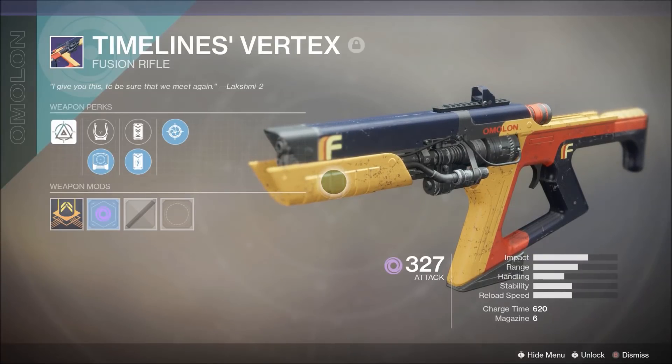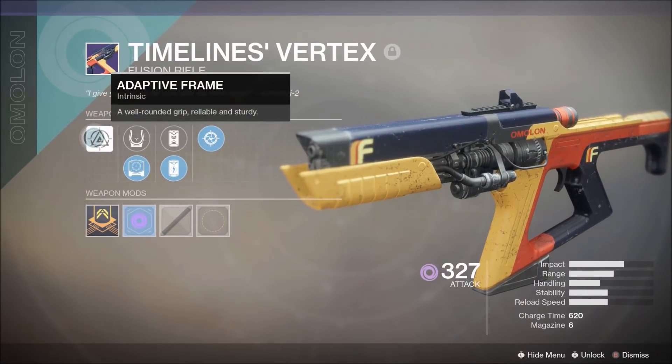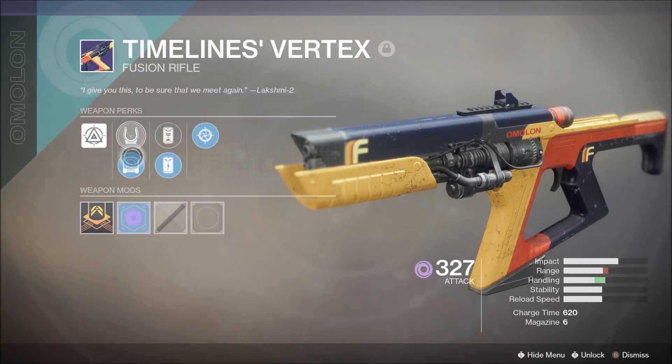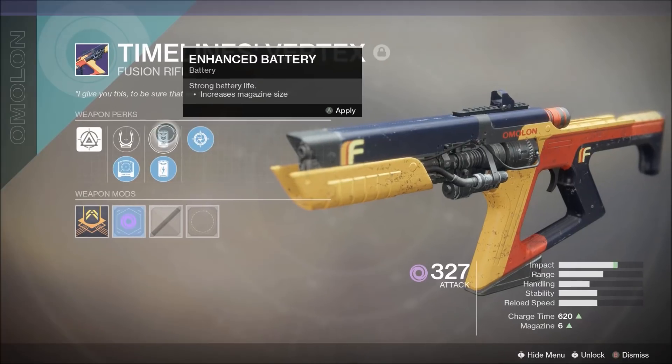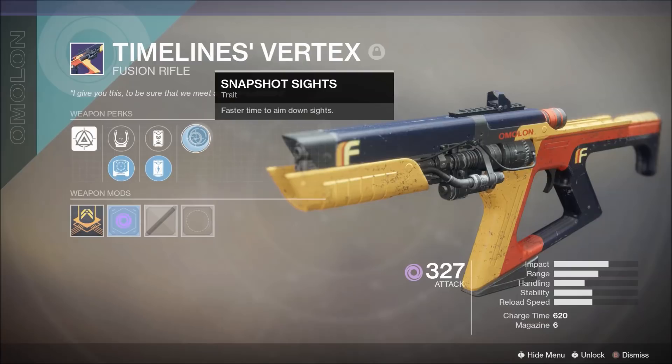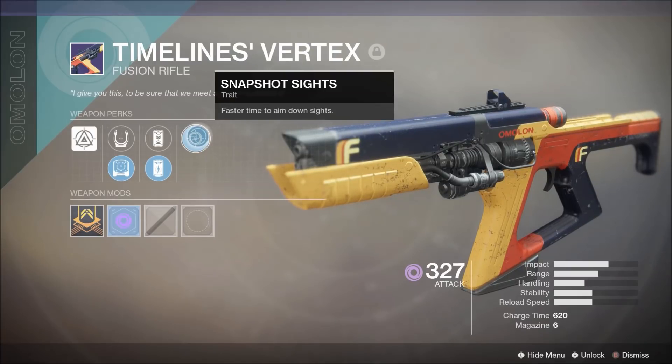Since we're still doing faction rally stuff, I'll be using the Timeline's Vertex fusion rifle from Future War Cult. It has Adaptive Frame, Spark PS sight, Torch HS3, Enhanced Battery, Accelerated Coils, and Snapshot Sights for faster time to aim down sights.